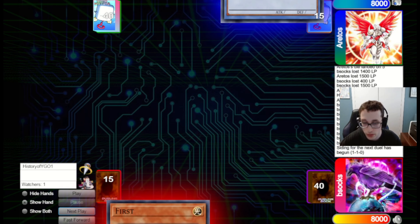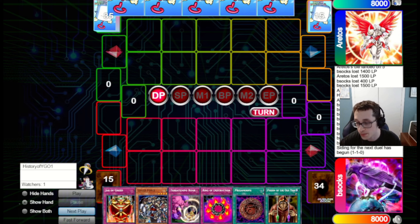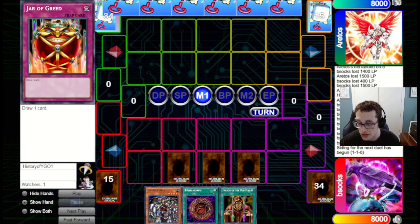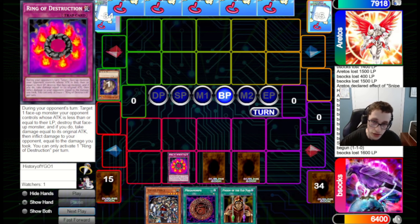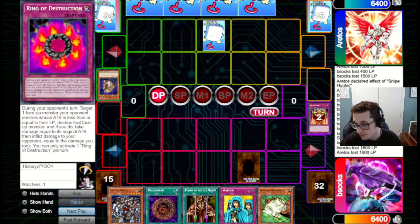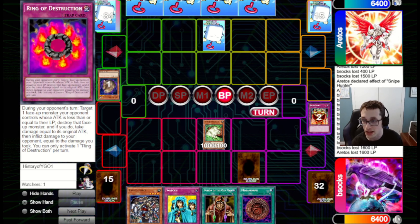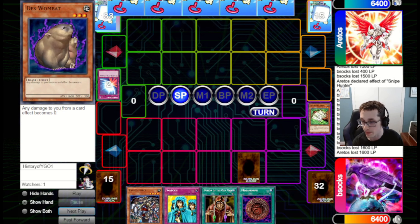They go for Graceful Charity, draw three, pitch Econ and Apprentice Magician, then summon Breaker and pop our back row. Luckily it's a Threatening Roar so we stop their attack. We draw Dimension Wall — pretty good. We go for Exiled Force, pop the Breaker, then set Waboku and Dimension Wall. In the End Phase they go for Call of the Haunted to bring back Wombat — that's okay. Then they go for Decree, and that's really bad for us. We're taking 3,000 here, so we can't Poison back enough life to get into Cyber-Stein range. We do have Megamorph if we draw a monster, but that's a short clock.